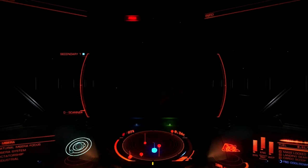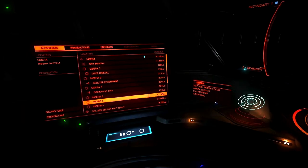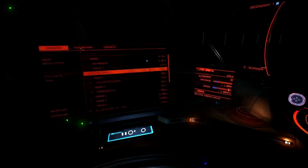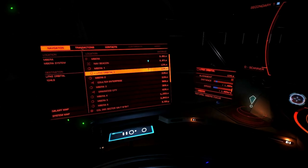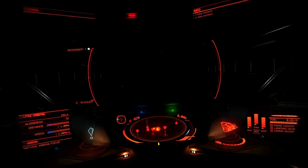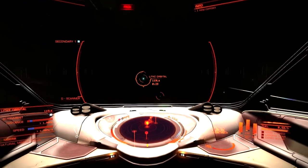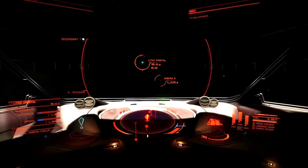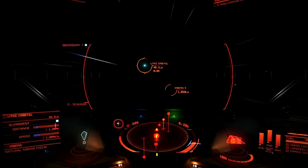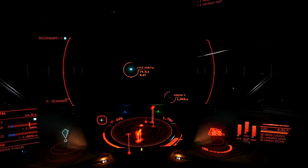We are doing exploration as a main thing, and it looks like this system has already been fully explored. This is a pretty well-explored system. Coulter Enterprise — this orbital one might be a good place to stop by. I want to offload the superconductors we picked up. It is a beautiful game, and I hope we get some really stunning visuals as we start really exploring.